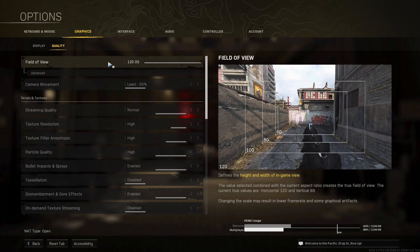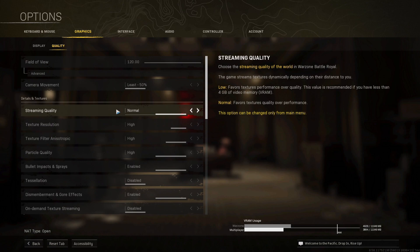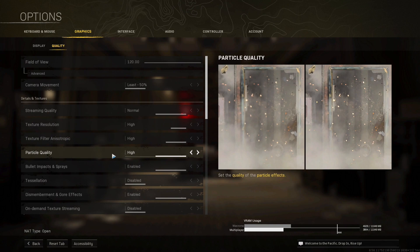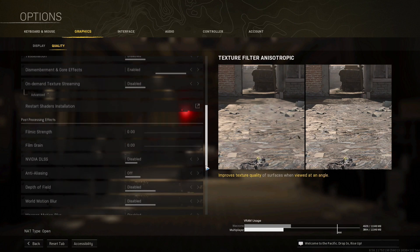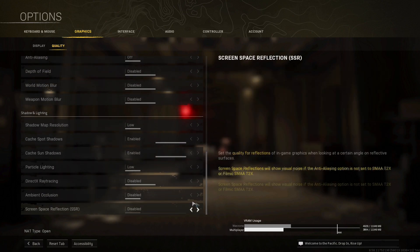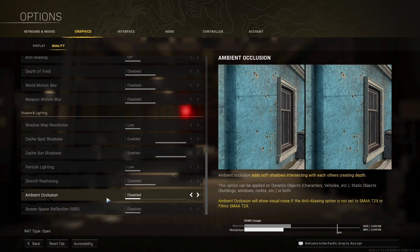Now let's click on quality. For field of view, select 120 for keyboard and mouse, but if you play on controller, keep it at around 100. Click on advanced and select affected. Camera movement — put at least 50%. Streaming quality at normal. Texture resolution, texture filter anisotropic, and particle quality — keep all three on high. Enable bullet impacts, disable tessellation, enable dismembered, and disable on-demand texture streaming. Film exchange and filmic win — put at 0. Then for the next five settings, put all of them on disable or off. For shadow map resolution, put it at low, then enable catch pot and sun shadows, and put those last four settings at low or disabled.